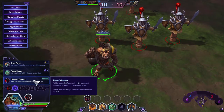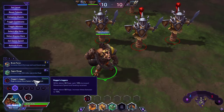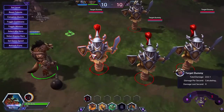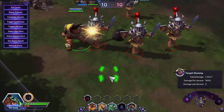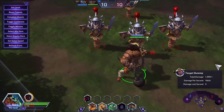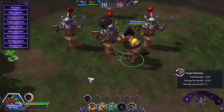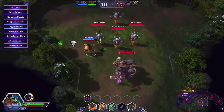Hogger's Joggers: while above 30 Rage, gain 10% increased movement speed and healing received; when above 50 Rage, increase these bonuses to 15%. At zero Rage you're at normal speed and healing. Bring it up to 30 and you're noticeably faster; bring it to 50 and you get that extra move speed and increased healing over time.